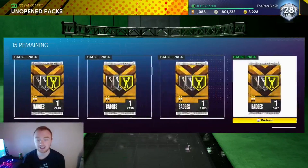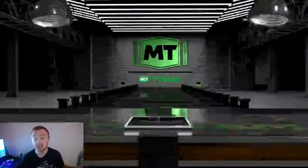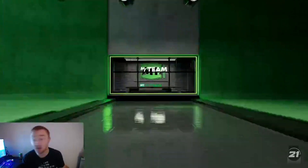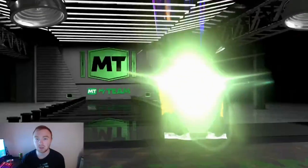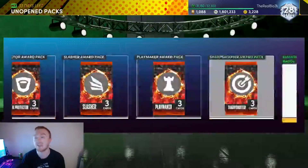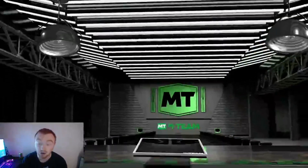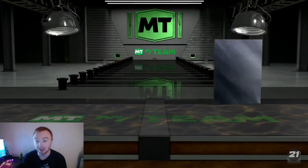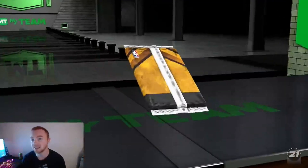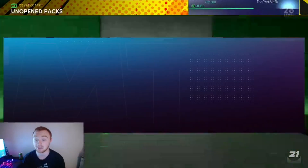Some of the other stuff we have are these random badge packs I've gotten from basically just playing through Triple Threat. I figured why not — it is a badge video — so I just stopped opening them to see if we get any deep threes or blinders or anything like that. Starting out, a Bailout — not too bad. Bailout could potentially become useful since point guards haven't been getting it lately. Also, the game just doesn't let you pump fake, so having that badge is going to help prevent turnovers. And catch and shoot — I will actually take that, that is a badge I really do like.